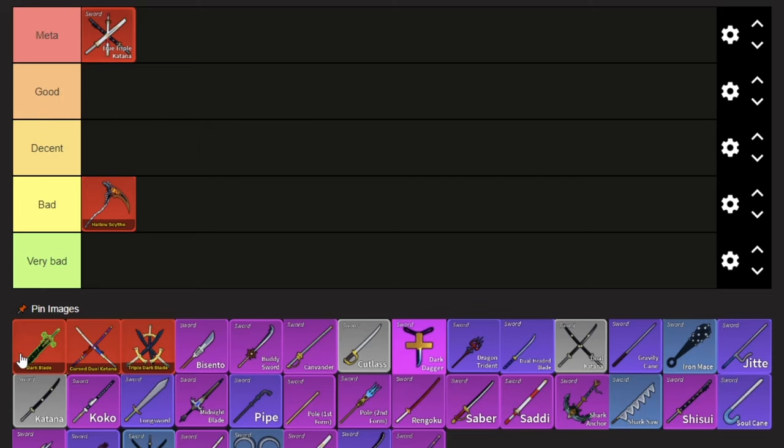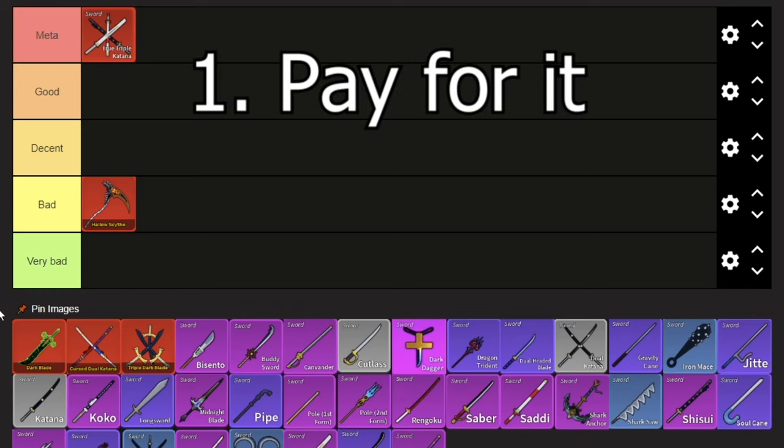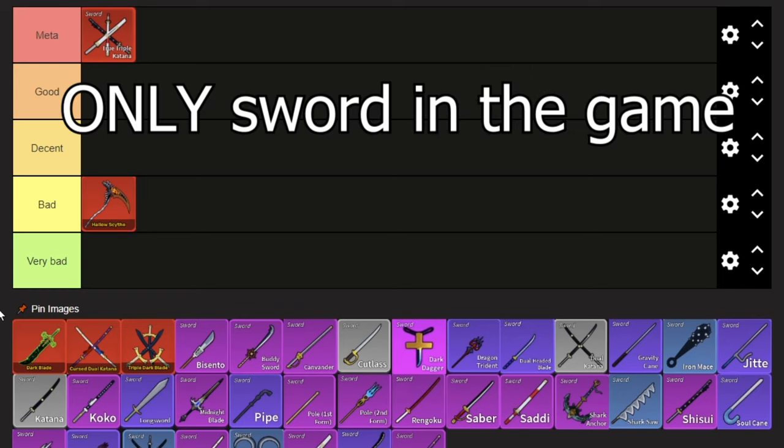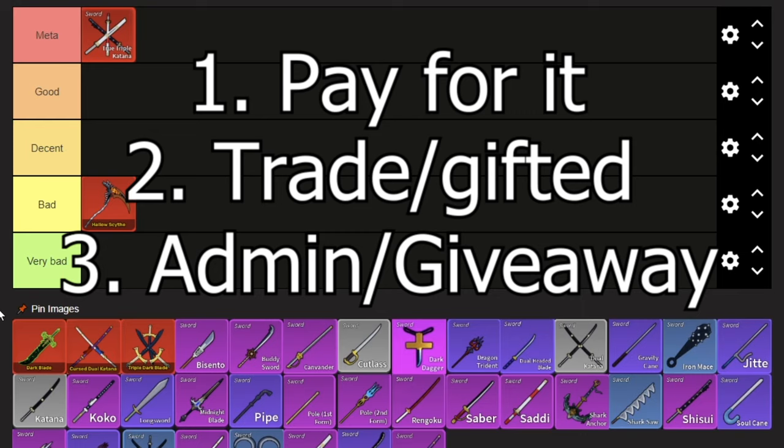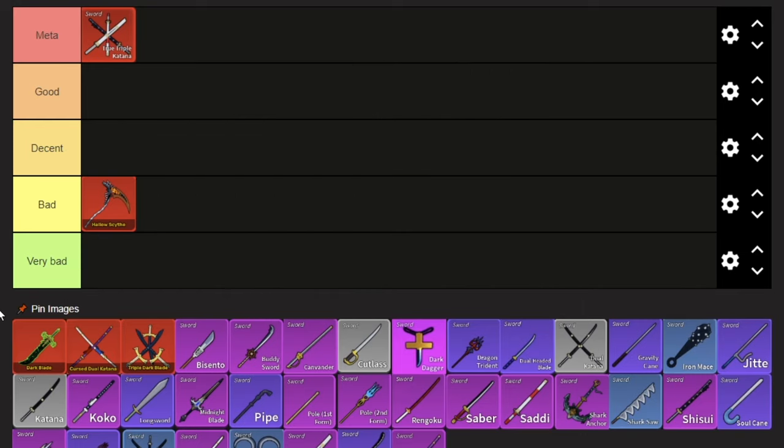Now, next up, we have Darkblade. This is probably one of the swords you've been waiting for me to talk about. Now, Darkblade, the only ways you can get it are by paying for it. It's the only sword in the game you need to pay money for, or you get someone else to pay money for it and gift it to you, or you trade it from them. Or if you're extremely, extremely lucky, then you get it from like an admin or a giveaway. But yeah, either way, someone has to pay for this thing, so it's not that great to get it.